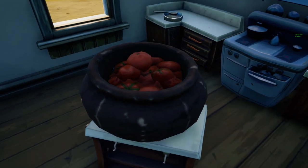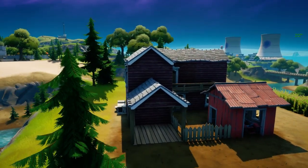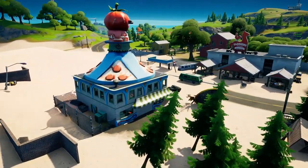Collecting tomato baskets is today's challenge, and this is what a tomato basket looks like. These are in the game, and I'm going to show all of them on the map because you might not be familiar with this area. These are located at a nearby farm — basically at Frenzy Farm.